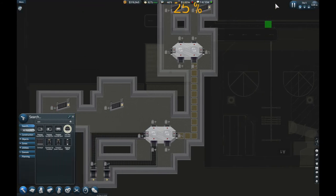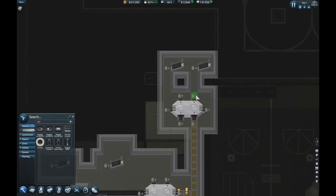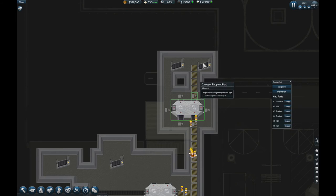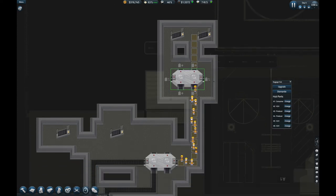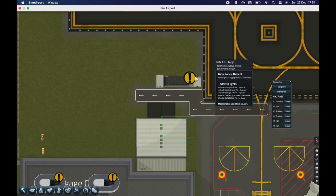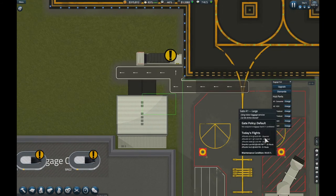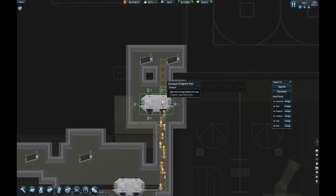Now I'll connect these two. All I did was connect the producer to the consumer — that is going to consume the bags produced by this baggage hub. The bags will now be sorted to the correct plane and come out at the perfect time from the baggage hub, and then the car from the hangar will collect these bags and take them to the plane.